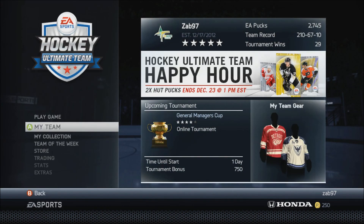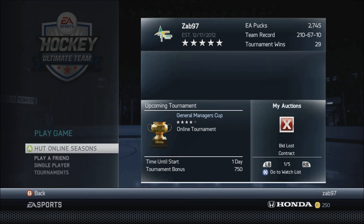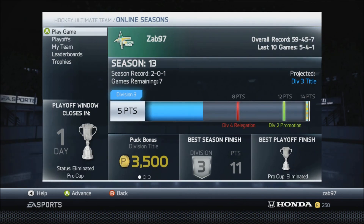I forgot last week to show you guys my record. My team record is 210, 67, and 10 — though a lot of those are offline games and offline tournaments just to get pucks. For HUT Seasons online, we are 59, 45, and 7. Last 10 games are 5, 4, and 1. This season, Season 13, we are 2, 0, and 1 with 7 games remaining in the third division with 5 points, and our projected spot is the Division 3 title.